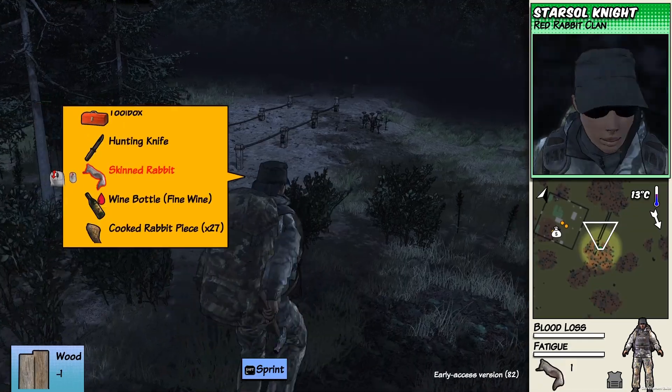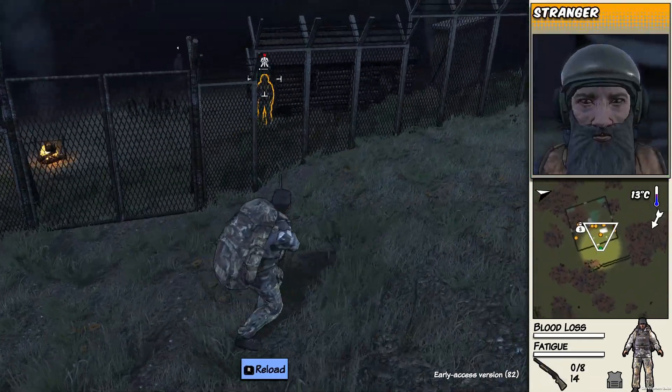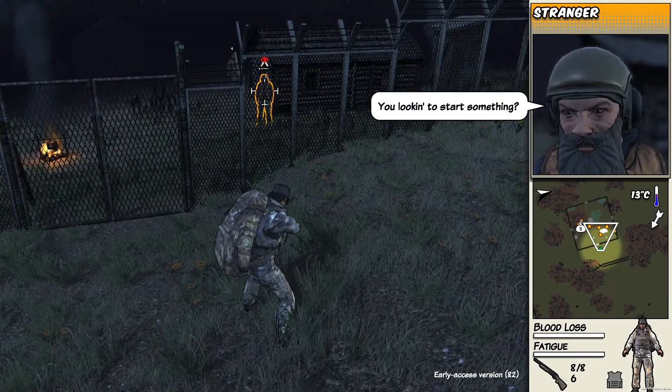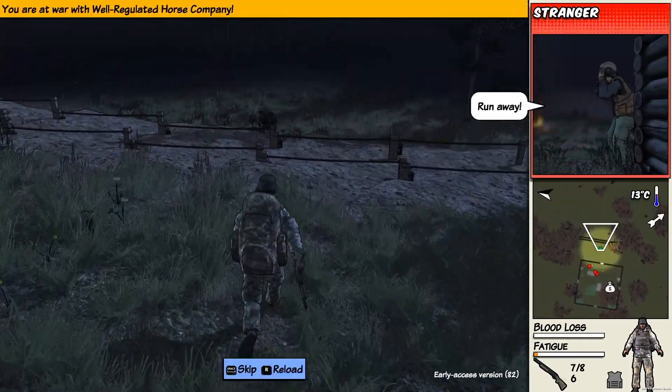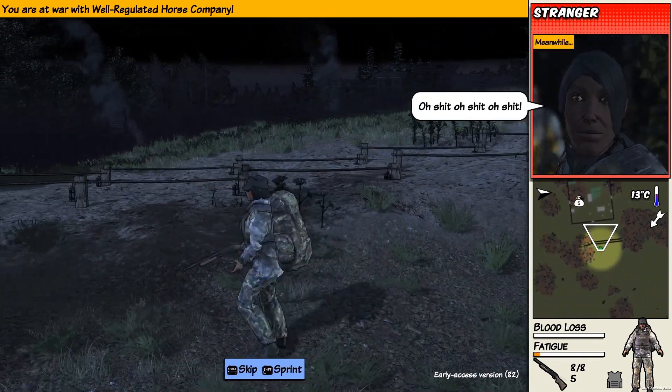Now that we've got some traps set up, let's see how effective they are against NPCs with armor. Because this is a friendly NPC camp we will just trigger them to attack me. Now let's see how many of them will be taken out by the traps.